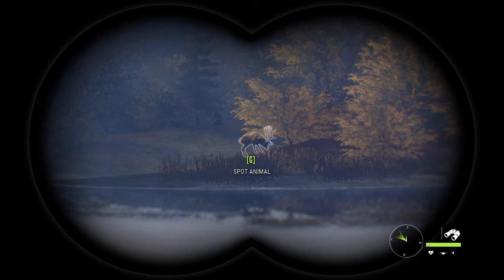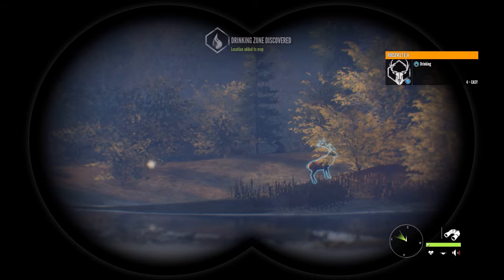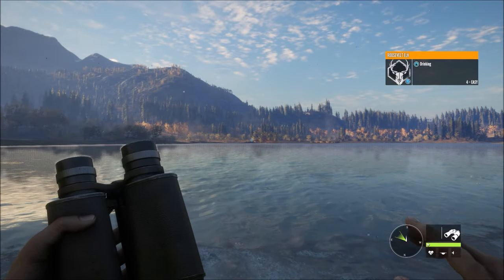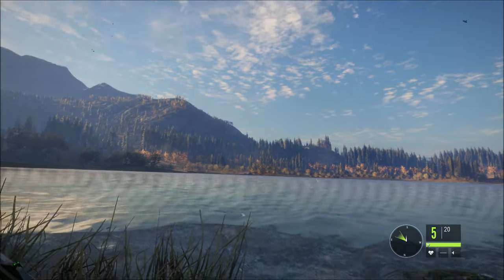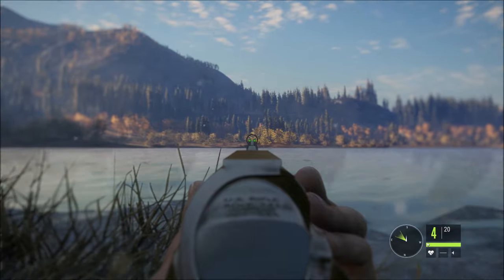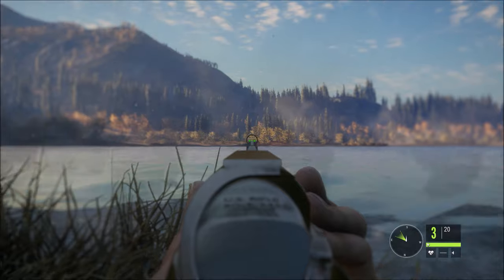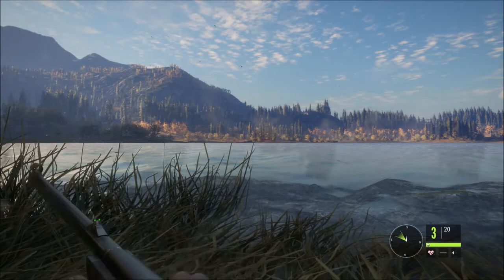Alright guys, we have a huge bull elk out here — you can see him right there. He looks pretty big. There's a bear also behind him there, so hopefully we can get one good hit on him. He's probably 300 out there. I think that might have hit him but it might have been a little bit low. That definitely hit him. Okay, yeah, he's definitely hit — he took off.